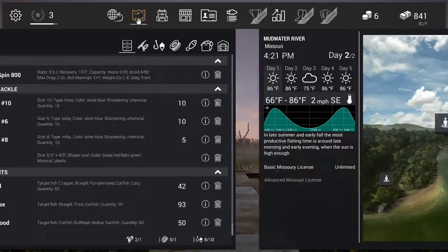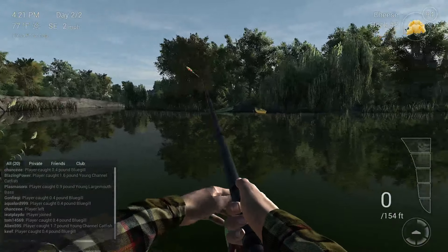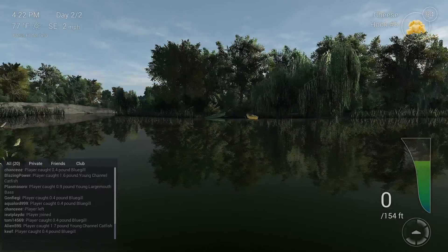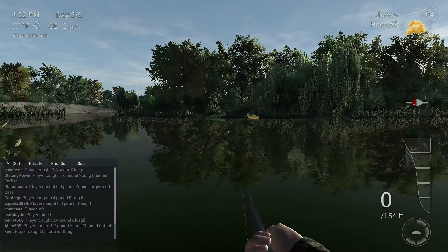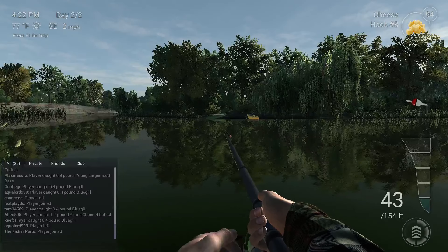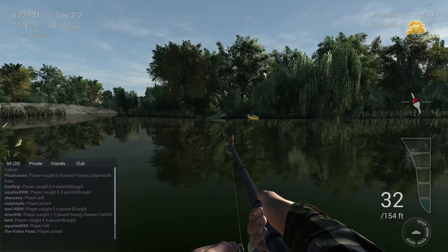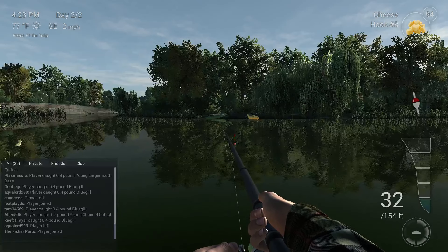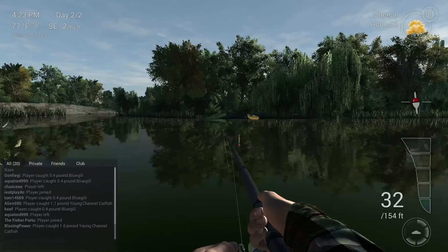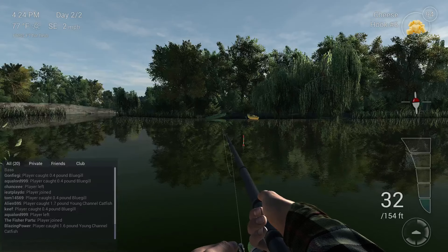We're gonna go to this spot obviously, and here we go. Walk out pretty much right before where you get that snag, and cast pretty much straight at the green boat. It's gonna be anywhere between 30 to 35 feet. Let your bobber go all the way up, and then hopefully we'll get a bite. This seems to work the best.